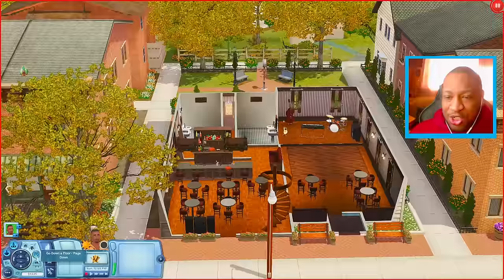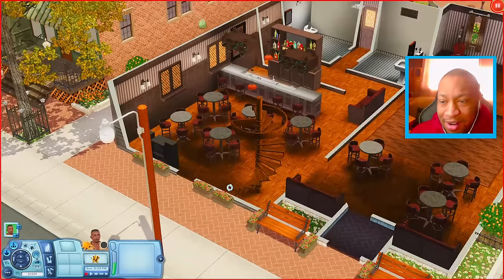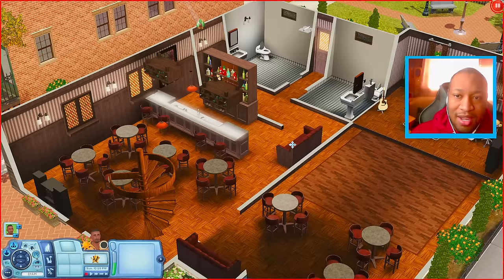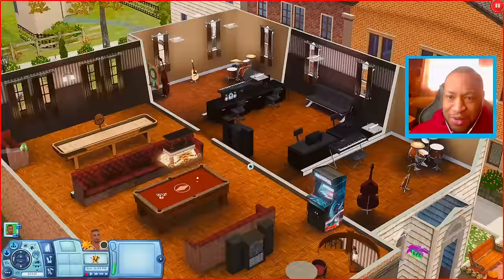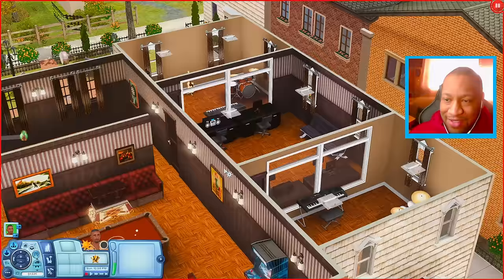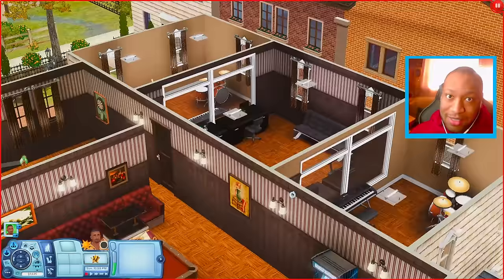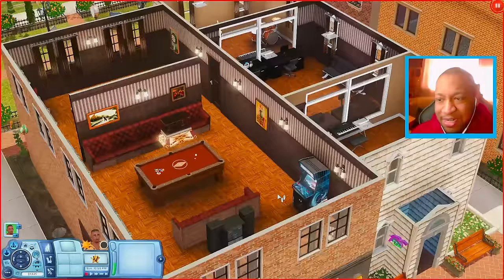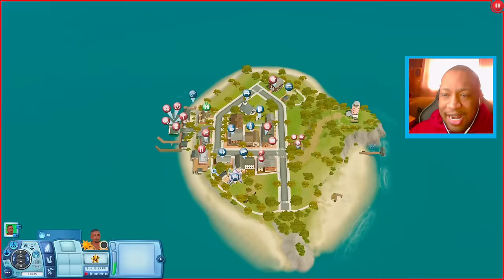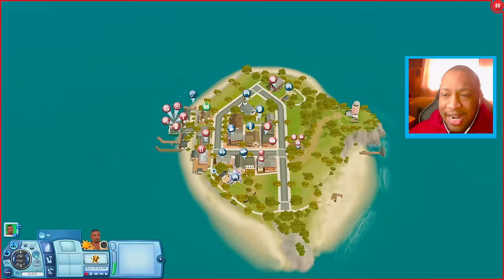I really like how realistic the buildings look — like something you'd see going down the street in a small town. Once you open up the building you have a bar, some tables, a couple bathrooms, a little live band section with a dance floor, and even more stuff upstairs. I think this is supposed to be like a recording studio — you have little booths, a pool table, a stereo, and an arcade cabinet, so you can always come up here just to chill.